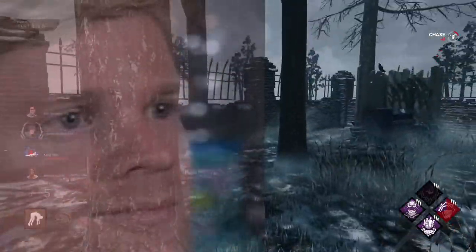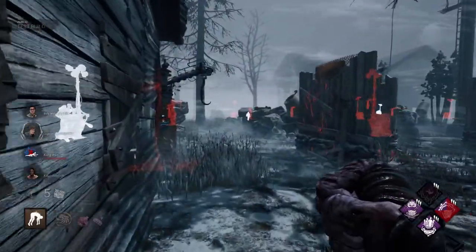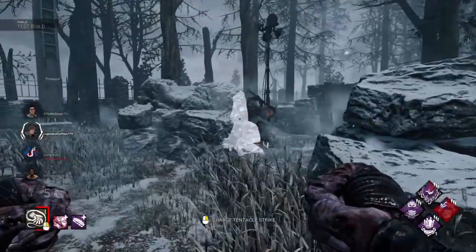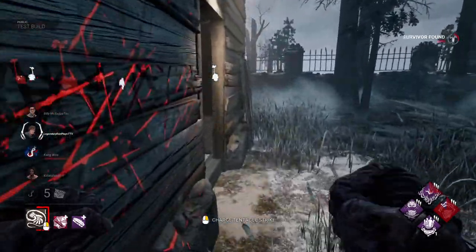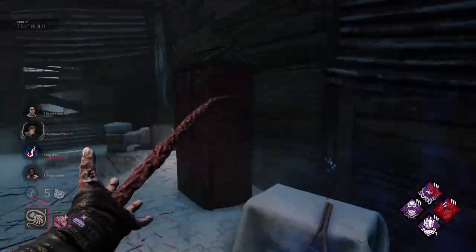If they finish a gen, Deadlock will go off. See if we can get Dead Man Switch to work here. They ran inside here — really? I can probably hit him, get him infected. Never mind. Imagine if that hit, that would have been cool.